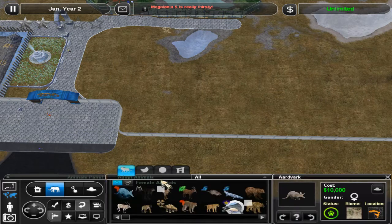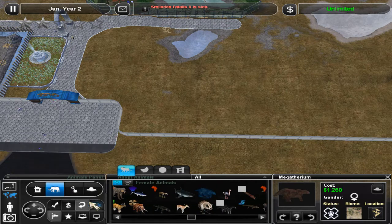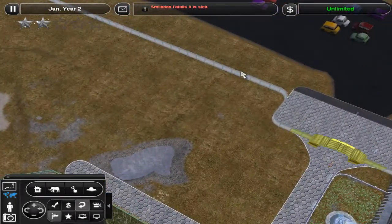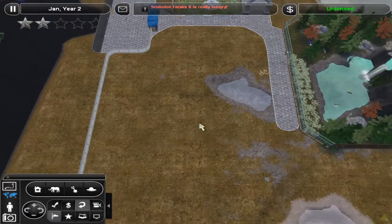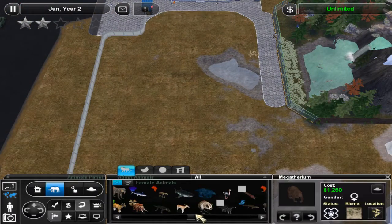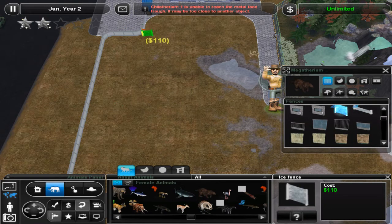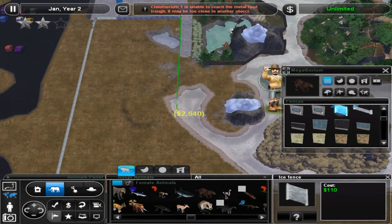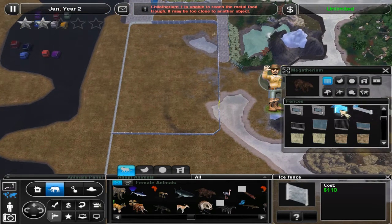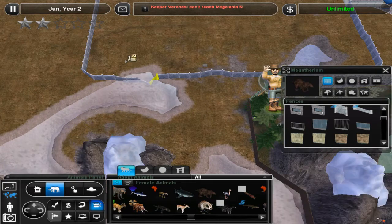I already know exactly how I want this exhibit to look. We're going to be doing kind of a partial cave exhibit — there's going to be a nice little scrub area at the front and a cave in the back. It's kind of like one of those things where we make it a shelter even though it's not a shelter. I'm going to find the ice wall — ice fence — right here and set up the size of what we want.